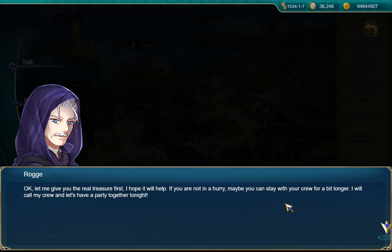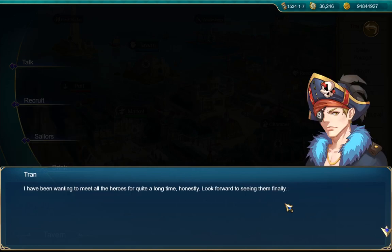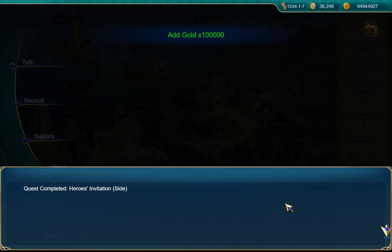And that wasn't really worth all that effort. A 16-set Vulcan and a Goddess statue — I'm sure the statue's good, but you had to do a lot of searching to find those four pieces. 'Let me give you the real treasure first — I hope it will help. If you're not in a hurry, maybe you can stay with your crew for a bit longer. I will call my crew and let's have a party together tonight.' I've been wanting to meet all the heroes for quite a long time — look forward to seeing them finally. Here's the invitation sign.